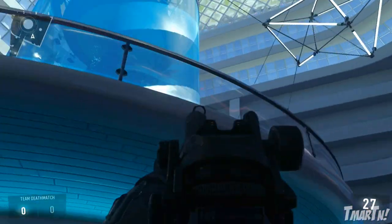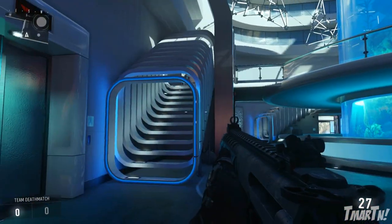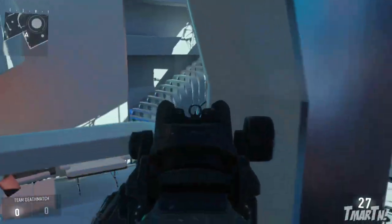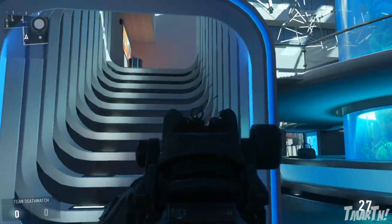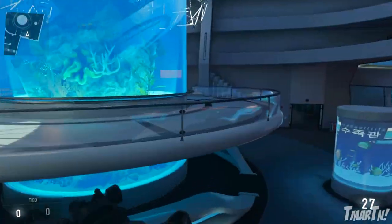Moving on into this middle area — they've got one of these on each side of the map. One thing I use a lot: don't come up the stairs the normal way. Come up the stairs like this — a lot of people don't expect it. You can take people by surprise and shoot through them, which is really useful. This is the easy way most people go; this is the unexpected way you should be going.